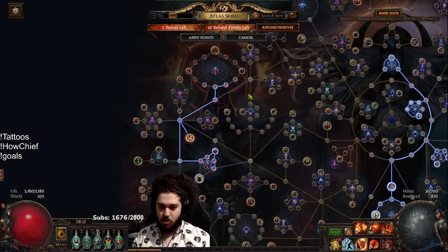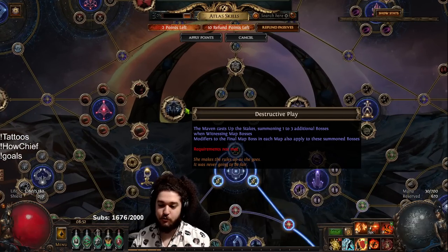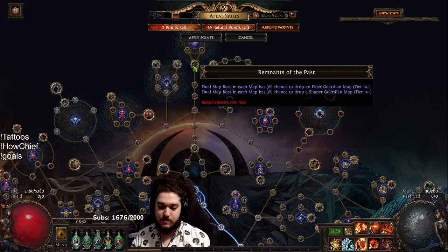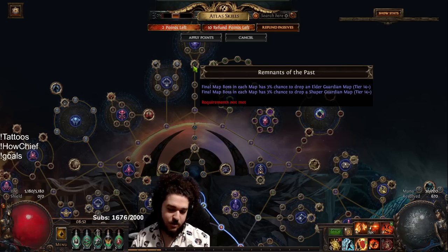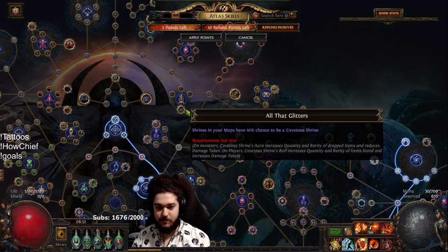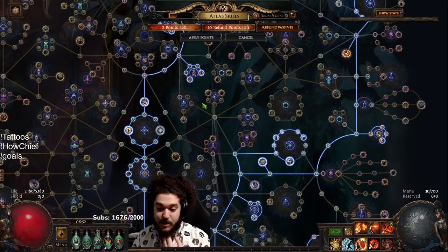I currently went into the Exarch altars to try to get more currency, which we actually acquired. Now I think I'm going to pull all of this back and probably go into Destructive Play to just spawn a ton of bosses to try to get influence maps so we can get the elder helm. I'll probably branch up to shrines too because shrines are very fun on Chieftain - pop into them and just explode the whole pack. Hope you guys had a wonderful time, I'll see you all tomorrow!